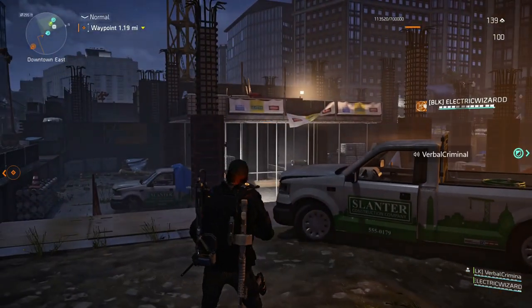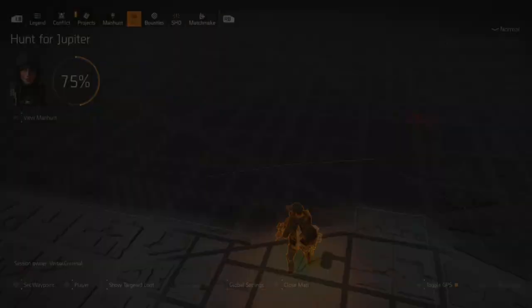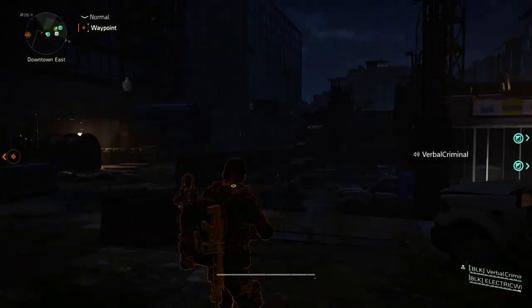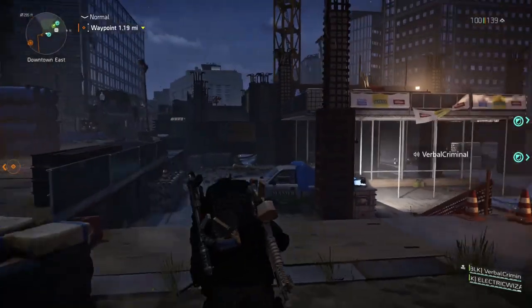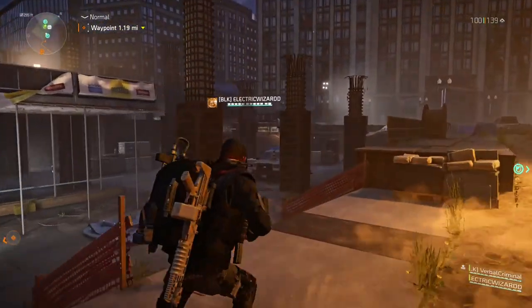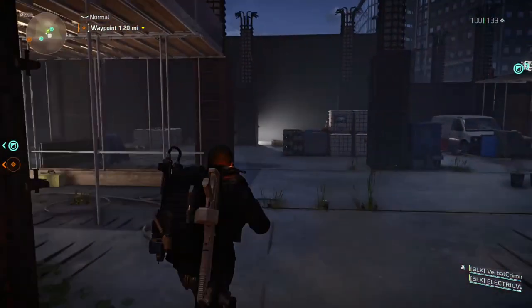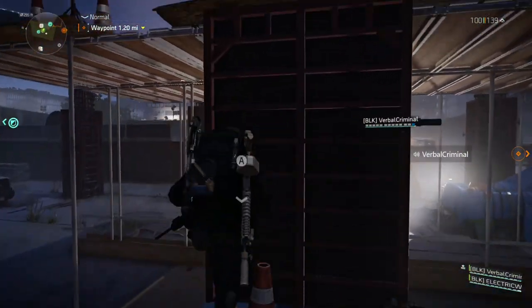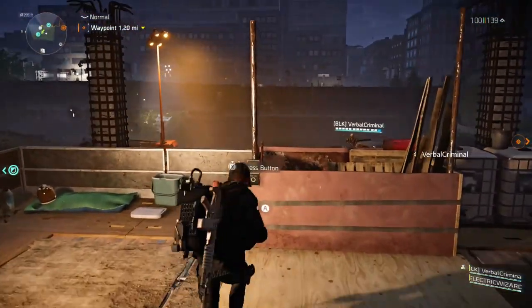Now that we're back here with these guys, there's this little area right here — that little lifted area right in front of me. I'm going to show you the map one more time. That little lifted area is where the hunter is actually going to spawn in. If you walk around the back side, there's a little blue thing there you can climb up on, then climb all the way up and activate the button right there.